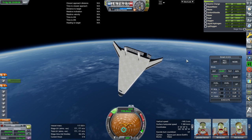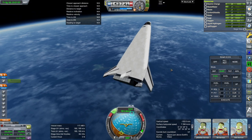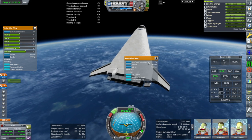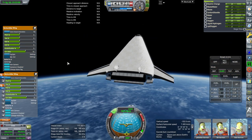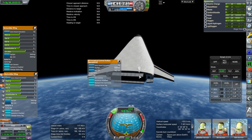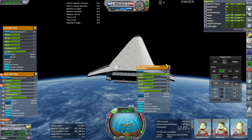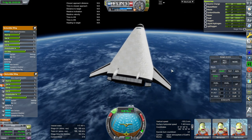I saved before doing the retro burn, just in case we want to pick a different retro burn point later on. We are oriented properly. I'm going to bring out the wing controls so that we can use them for pitch authority in case we need them. Right now those do pitch and roll, and these just do pitch. We will see how that works out. For the most part, it's got to be RCS until we get to much lower levels.